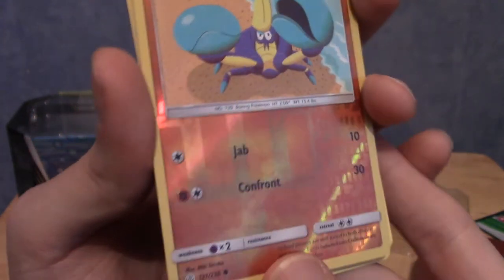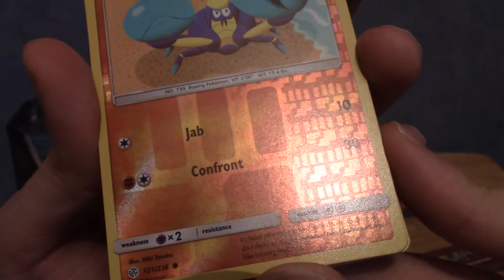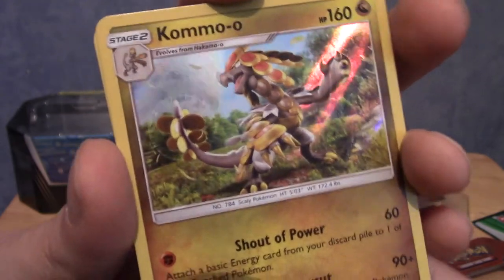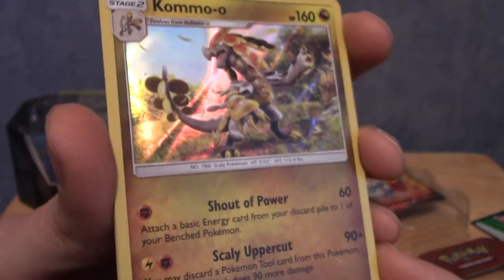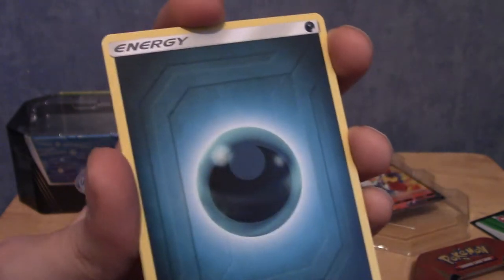We've got a Ralts to go with the Kirlia. A Crabrawler. I do really like these reverse designs - some of them are fantastic, like this one with big fist and lots of little fists. And our holo - not as crazy as the Sword and Shield holo design but it still looks pretty cool. Pulling a holo from one pack of a set, not bad.